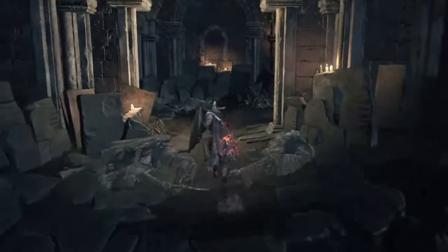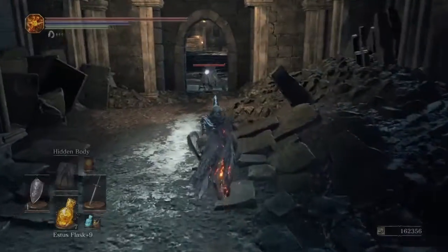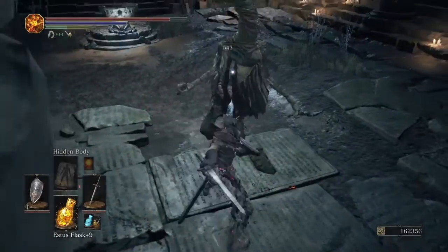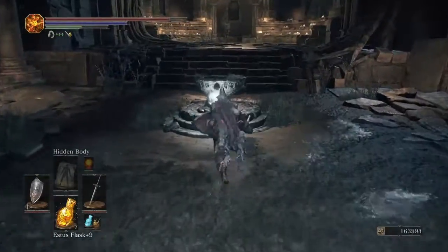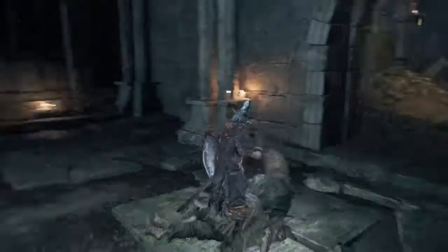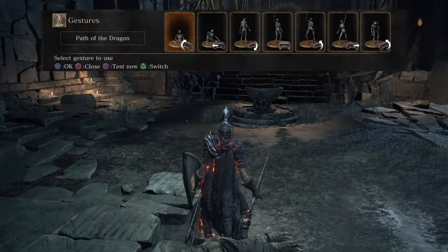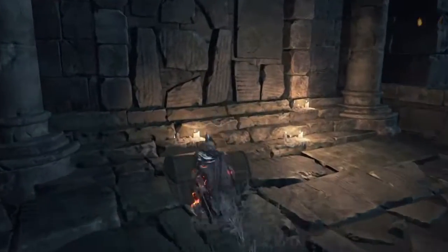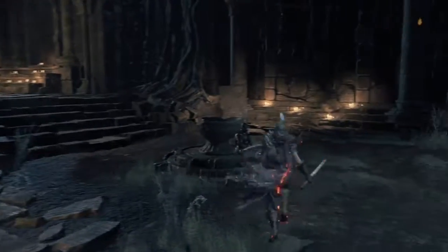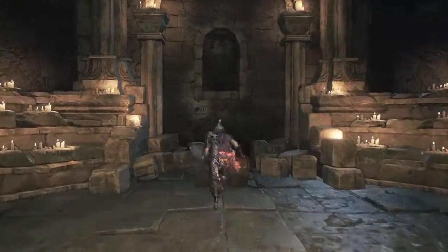There's one waiting on us around the corner — that little shit there. Yeah, they hurt. That's your mullet for Archdragon Peak. I'll just shove it in the first one — some scales. Osiris is sold for the Moonlight Greatsword and White Dragon Breath.